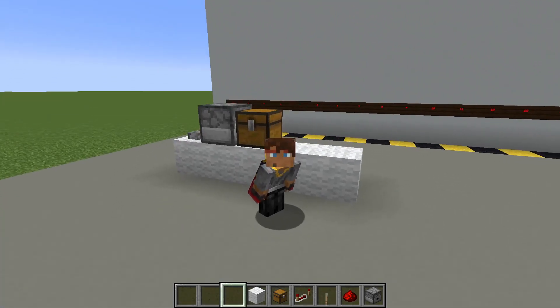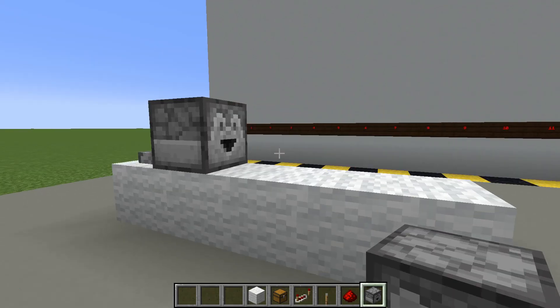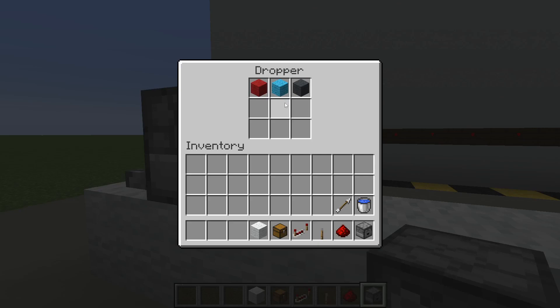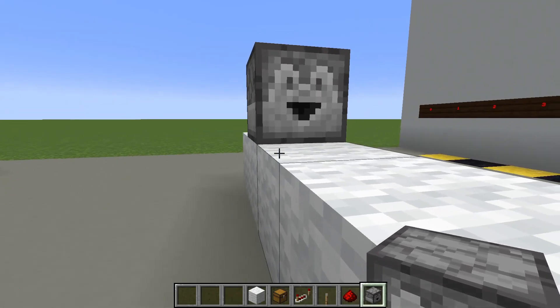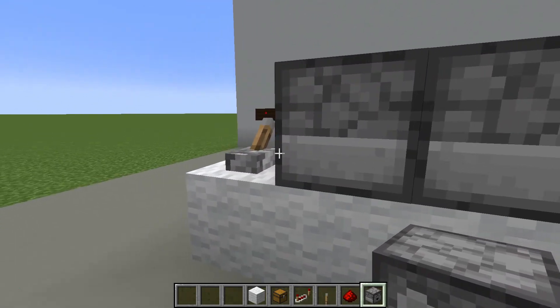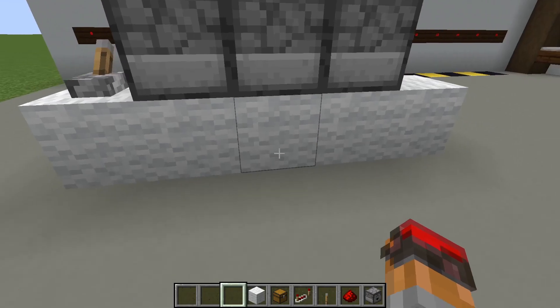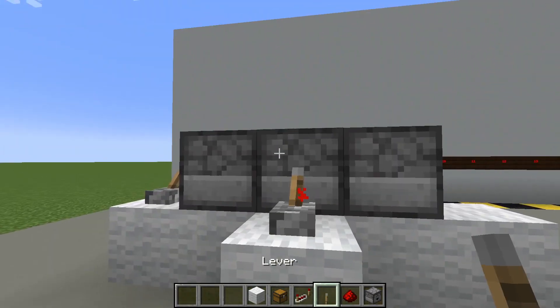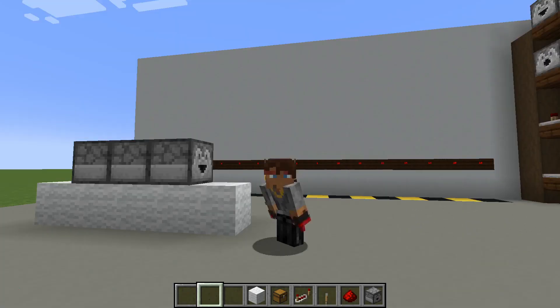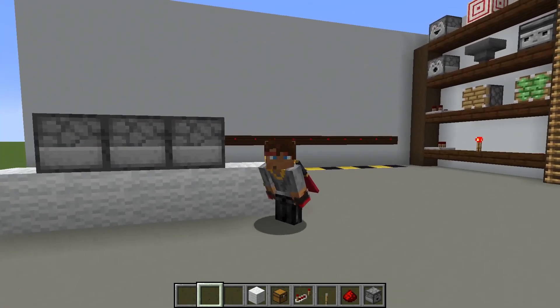The item it deposits is chosen totally randomly out of the dropper's inventory. This is a super cool feature because, as I mentioned, droppers themselves are containers. So if I were to put a second dropper here and then another one, this dropper when it becomes powered is going to deposit its item into the next dropper. Then we can power that one, and it's going to deposit that item into the next dropper. Because droppers are themselves containers, you can use a dropper chain to move items along.